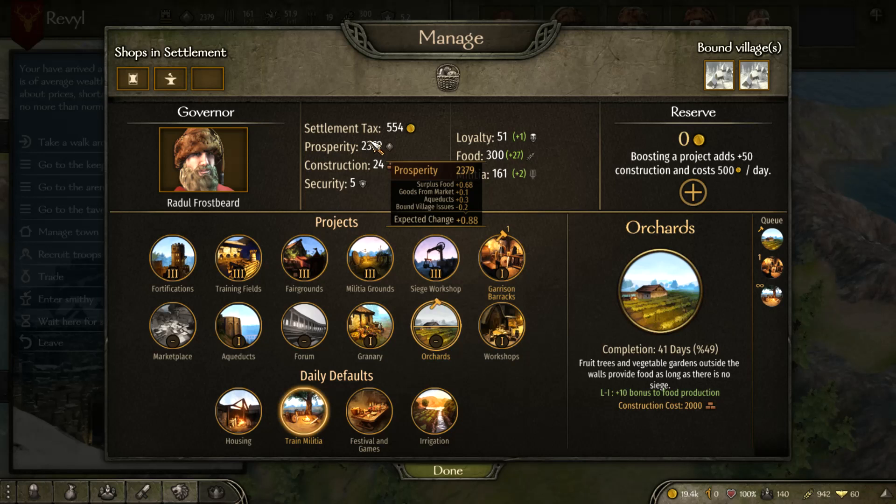If you have any issues in your villages, solve them as quickly as possible because it will add to your prosperity. Prosperity will grow and it increases the number of people living in nearby villages and the town, as well as their happiness. The higher your prosperity, the higher your tax will be and the more your towns and villages will grow — more people means more tax paid. Construction can also be affected by your governor and by buildings.